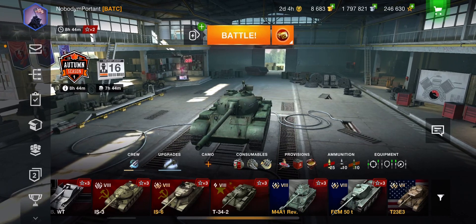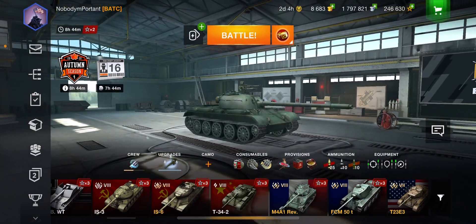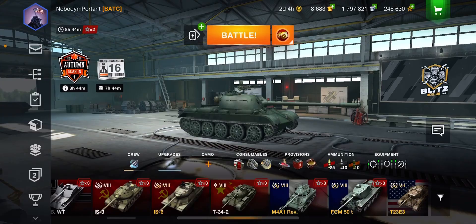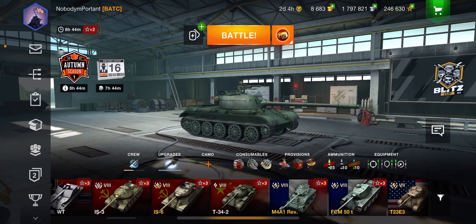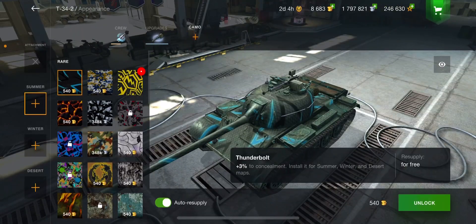I'm going to do an updated how-to equip camo video because some people asked for a new one. I've taken the camo off this tank. If you want to add camo, you can see on the IS-6 right above the three, there's a little camo icon next to the upgrades at the bottom. It has a little orange plus — touch that and it takes you to the camo screen.